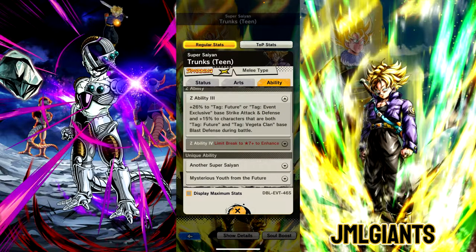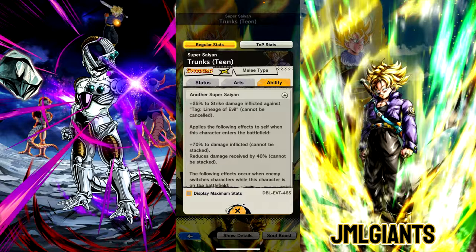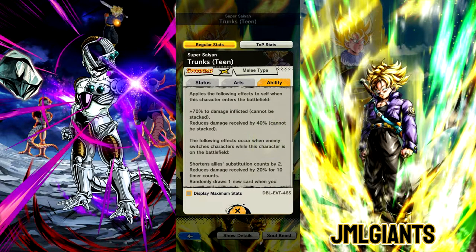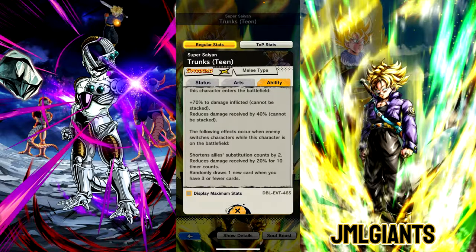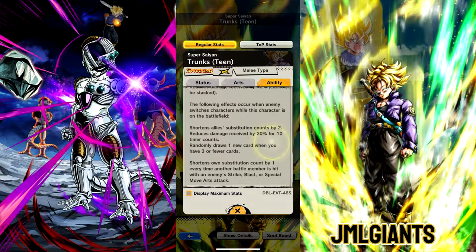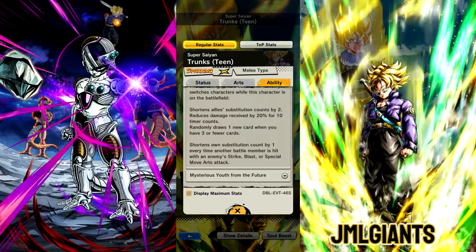The ability is honestly quite bad, but he's in the leader slot so it won't make a difference in this case. He does have 25% strike damage inflicted against Lineage of Evil, so maybe we can show that off if we play some Lineage of Evil teams. Just some standard damage inflicted at 70%, reduced damage inflicted by 40. If somebody switches while he's on the field, he's shorting slip down by 2, reduces the damage taken by 20, and draws a new card. And every time someone gets hit by a card, he reduces the damage taken by 1.